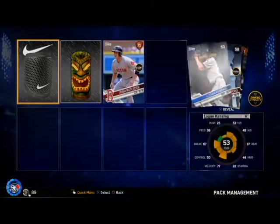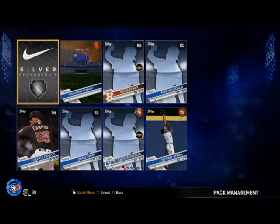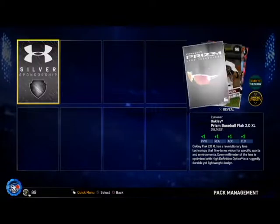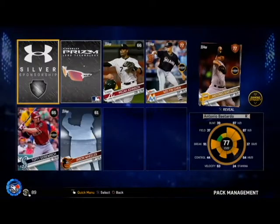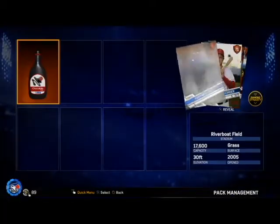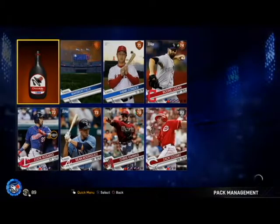15 packs remaining — there's got to be something good in here. In one of the pack openings I did last year for MLB 16, with 5 packs remaining I pulled a Bryce Harper and I was so hyped. Back then when I was playing, he wasn't as expensive as he is now. So that'd be great to maybe pull him, but I highly doubt it. So far we've only gotten that Brandon Crawford and a lot of silvers. Zach Kozar — I think he has a chance of going gold too, so that's not too bad.